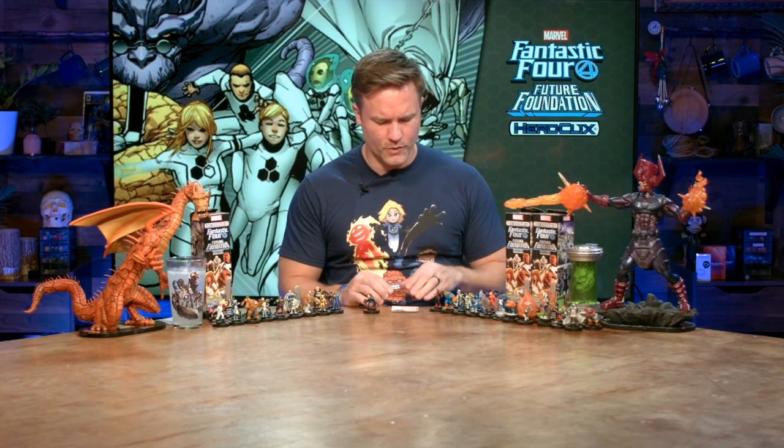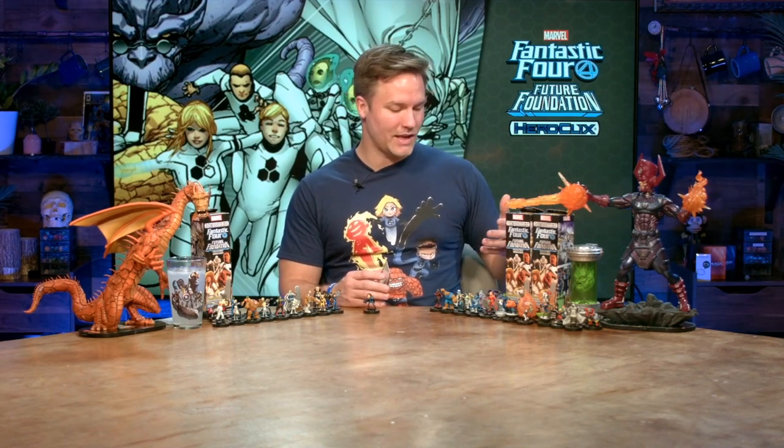It's interesting to see how stripped down they're making all the Future Foundation, and they should be, because they don't really exhibit a ton of individual power — outside of Bentley and a couple of the other kids, the Moloids, and Vil and Wu. But they don't do a ton on their own in battle, so it's kind of cool that they're stripped down. But if you have captains or allies, they're all of a sudden pumping them up and you're only paying 10 points. Already you've got a 10 attack, and then if you put Dr. Doom on the sideline and you're using Vil against a Fantastic Four member, all of a sudden you've got an 11 attack that can deal four damage for 10 points. That's pretty insane.